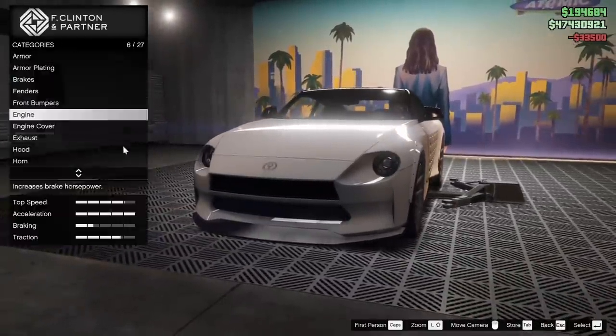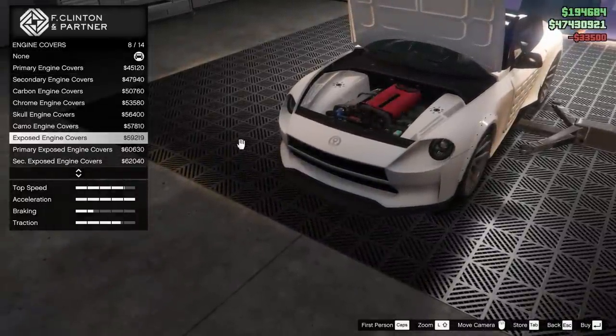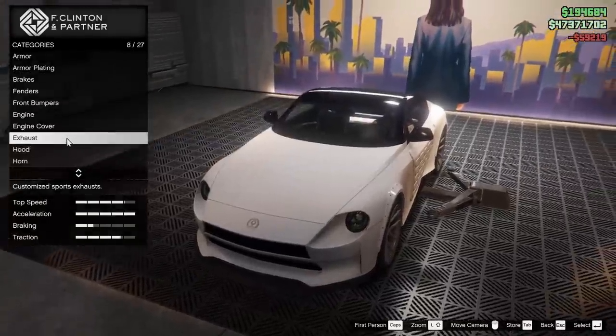For the engine, we are going to go all the way up on that. For the engine cover, we can change the color of this. I do like it in red, I think that it looks really good like that, but we'll scroll through. Yeah, that's the one I'm going to go for.